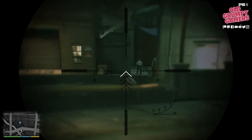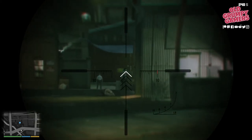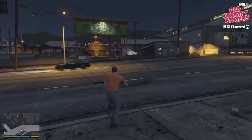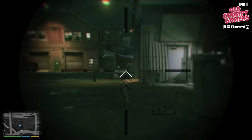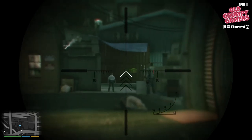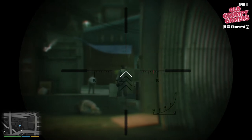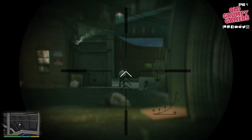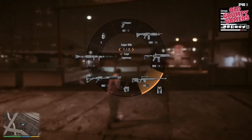Once everyone visible is down, the next thing we need to do is hit the two guys standing in front of the shed. We need to make sure we line them up so we can get them both in one go — might be easier to get a little less distance on them. Zoom in, make sure they're both there, line them up so we can get both as headshots in one go. There we go, that's both of them down, and that security guard.